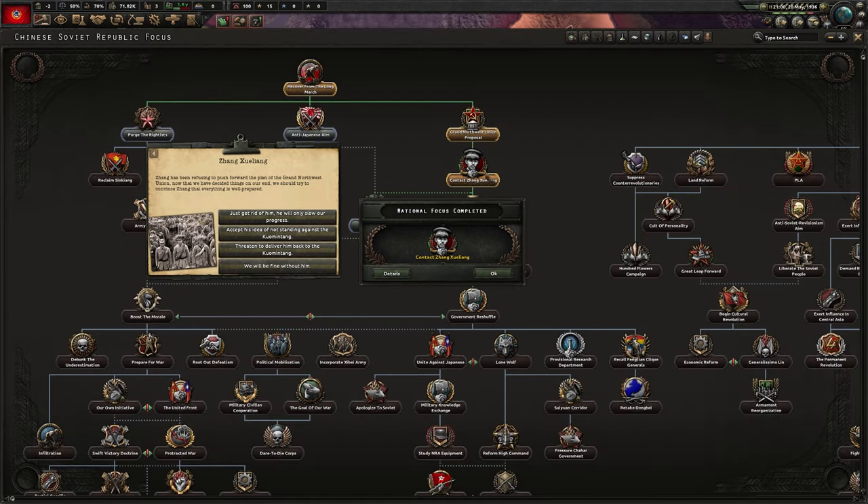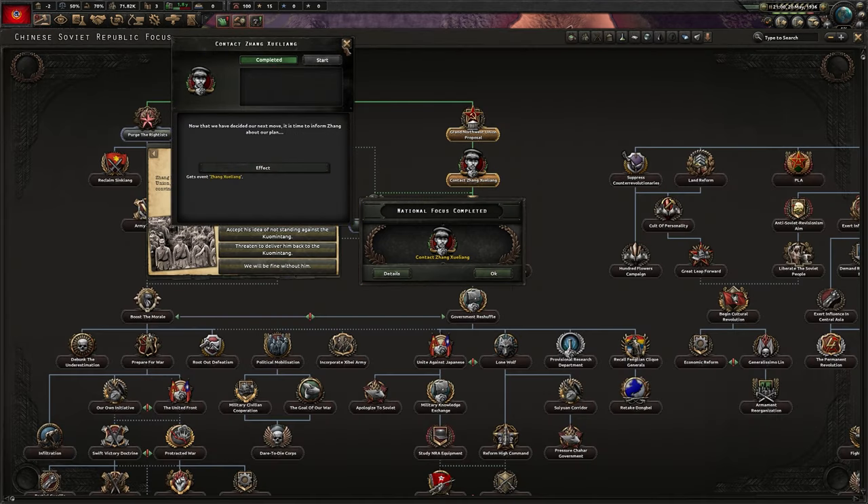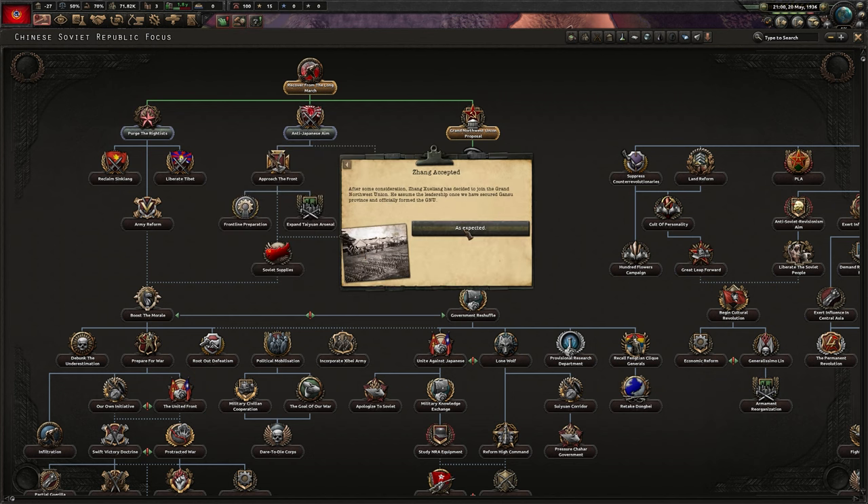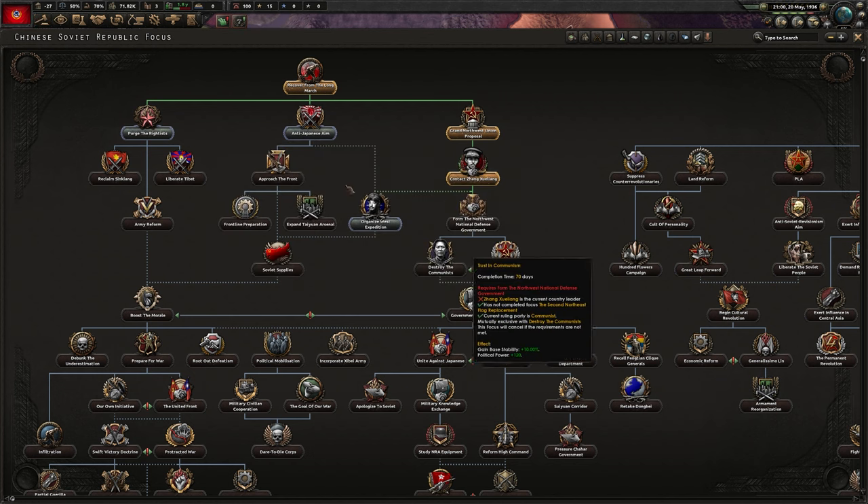The focus completed. So now what we're gonna do is we're gonna threaten to send him to the Kuomintang — we're gonna be like, hey, if you don't do what we say, we'll give you back. And he's like, okay, sorry, I'll do what you say. And he becomes the leader, then he'll accept, and then we'll do this focus over here.